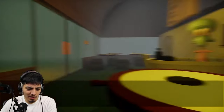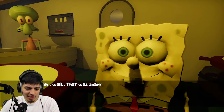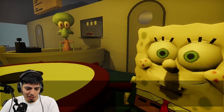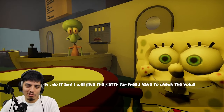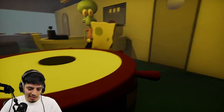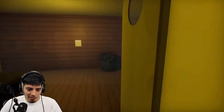Holy crap, what was that? That was scary. Alright, sure SpongeBob. There's a lot in the kitchen with tasks — do it and I'll give you the patty for free. So now we gotta do some labor to get a free crabby patty. We have another option, right? Well, you got a big ol' head and a big ol' nose, Squidward.